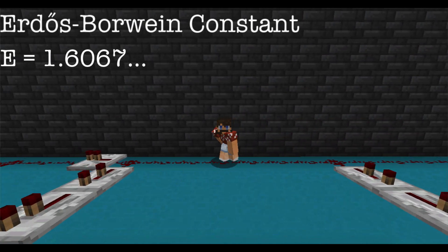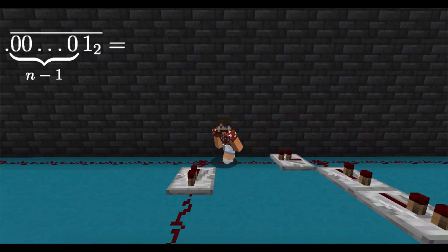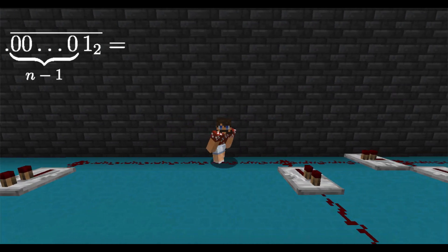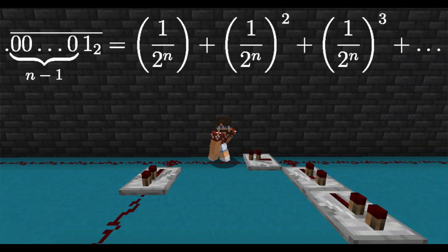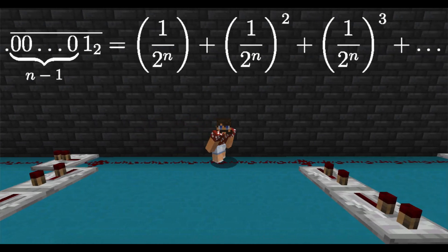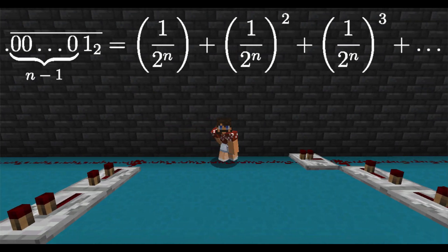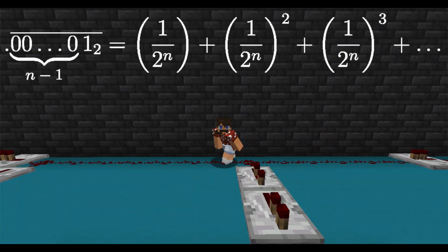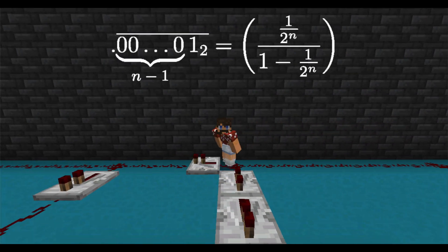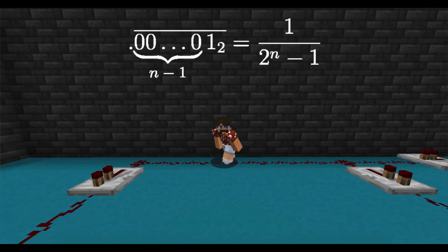This is an irrational number, so its decimal expansion goes on forever. Note that the binary number 0.001 repeating is equal to 1 over 2 to the n, plus 1 over 2 to the n squared, plus 1 over 2 to the n to the third, and so forth. This is a geometric series, so its value is easy to compute. It's 1 over 2 to the n, over 1 minus 1 over 2 to the n, which simplifies to 1 over 2 to the n minus 1.